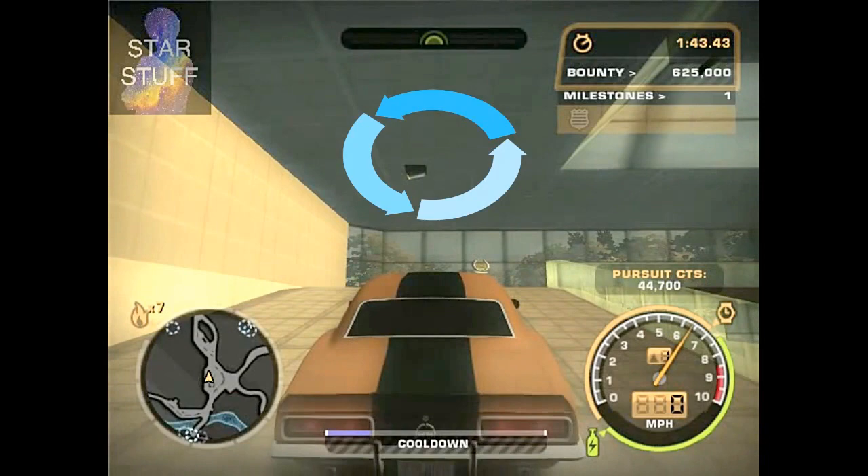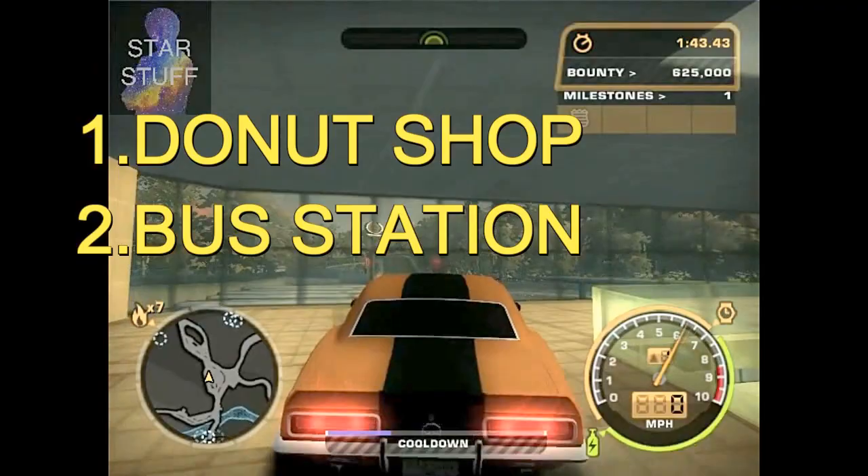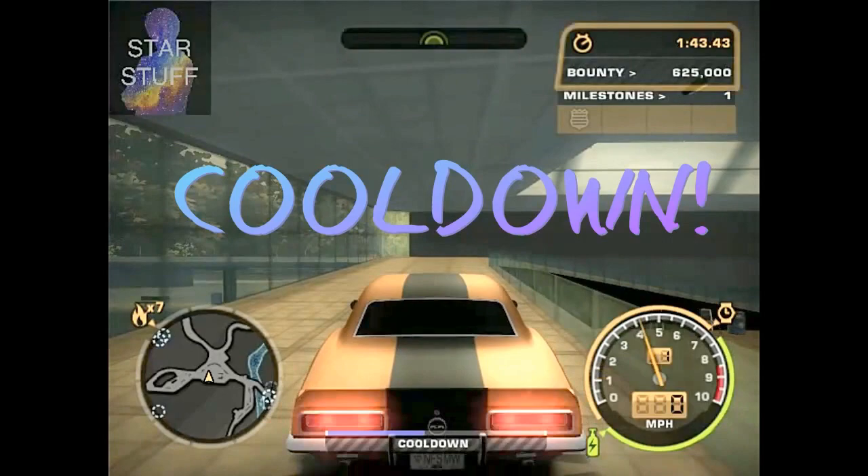You can even lose heavy SUVs, heat level 7 cops, or anyone — even the cross over here. And there you have it, guys. Using the donut and the bus station trick, you can lose any number of cops here, and cool down.